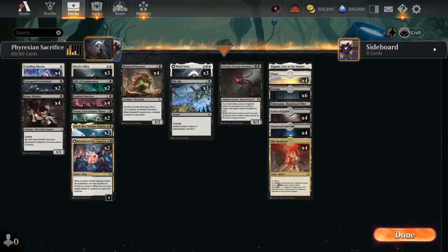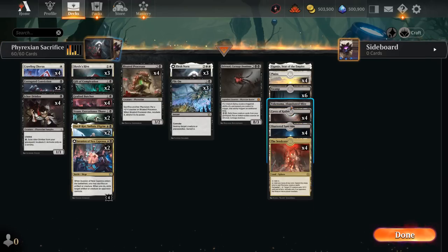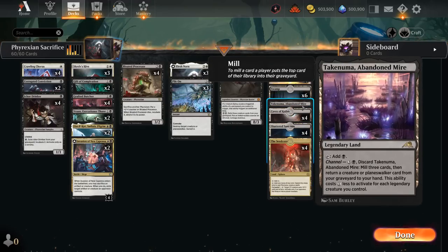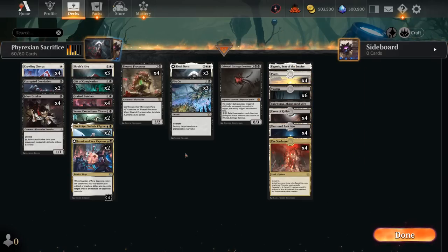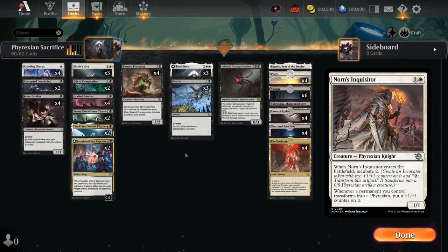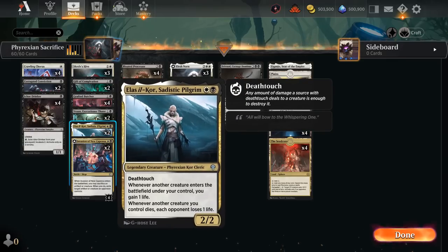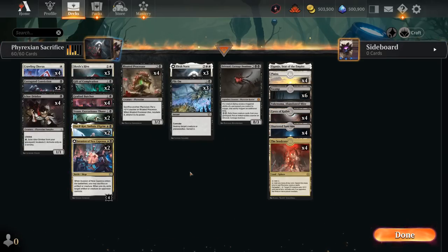The mana base includes 4 copies of the Seed Core to fix mana for Phyrexians, and occasionally with Corrupted enabled we can pump some of our 1/1 tokens. There are also dual lands with Shattered Sanctum, Caves of Koilos, and Channel Lands offering a bit more interaction. This is my take on a Black-White Phyrexian Sacrifice deck — you could lean more heavily into the Incubate theme, but I'm happier with the lower curve, lots of cheap sacrifice fodder, and focusing on the sacrifice payoff cards. Let's jump into some games.